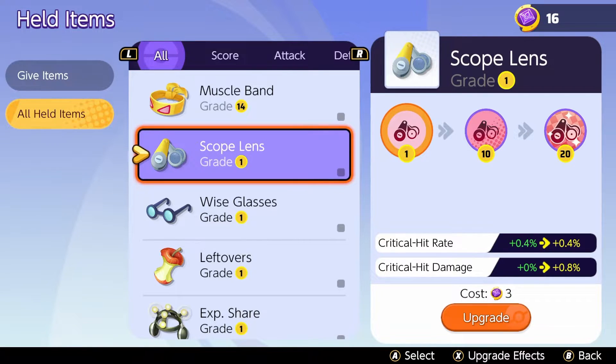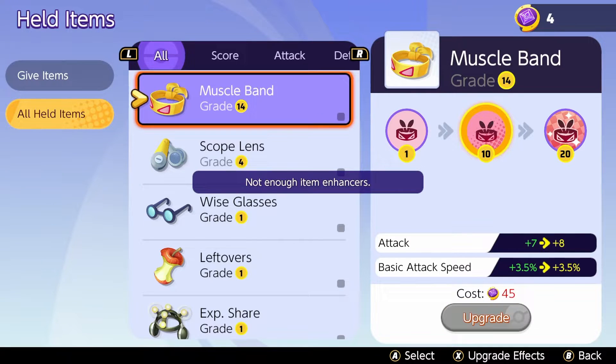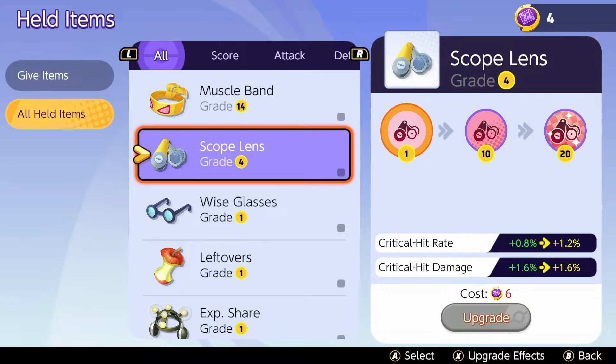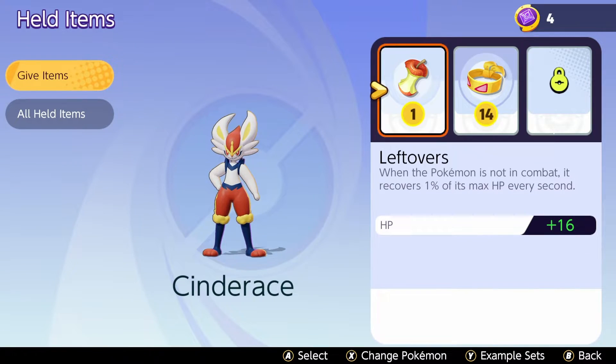For example, with the Muscle Band I got an increase from basically 1 damage to 7 damage, plus a 3.5% basic attack speed boost — which is huge. These are massive buffs to your characters, especially since you can equip 3 held items on each character once you reach the appropriate level.